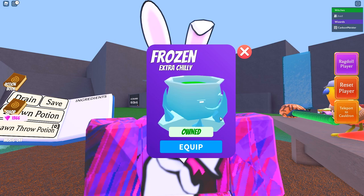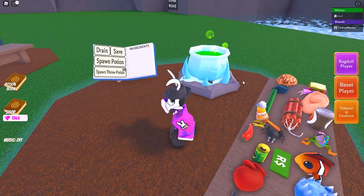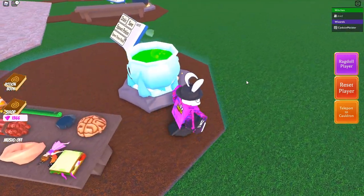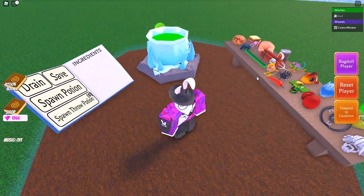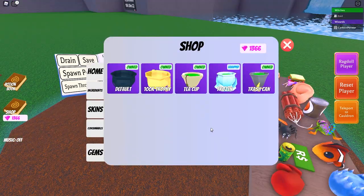The one right before last is the Frozen Cauldron — this is probably the most unique looking one out of all of them. It looks really cool. I'm personally not a big fan of the color blue since I'm more of a red kind of guy, but regardless it still looks extremely cool.